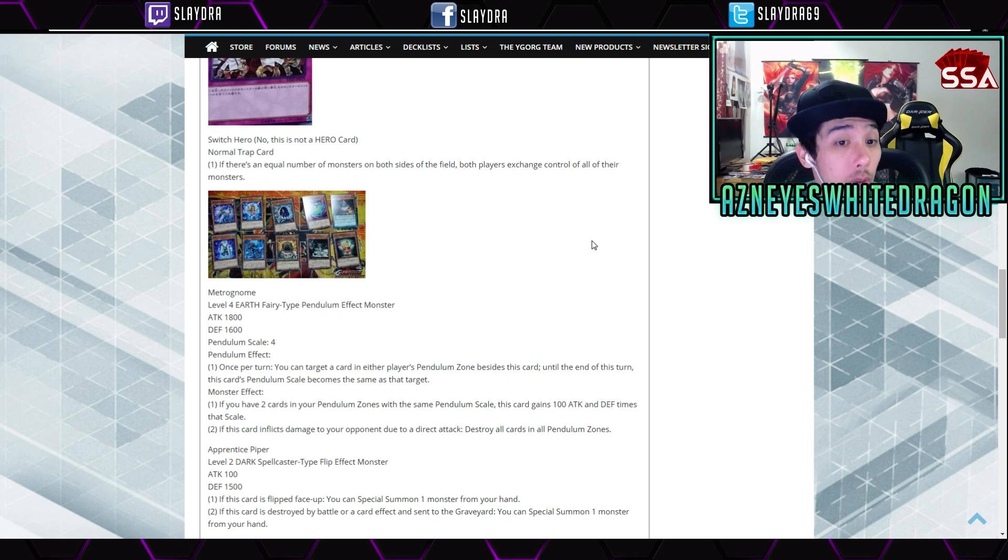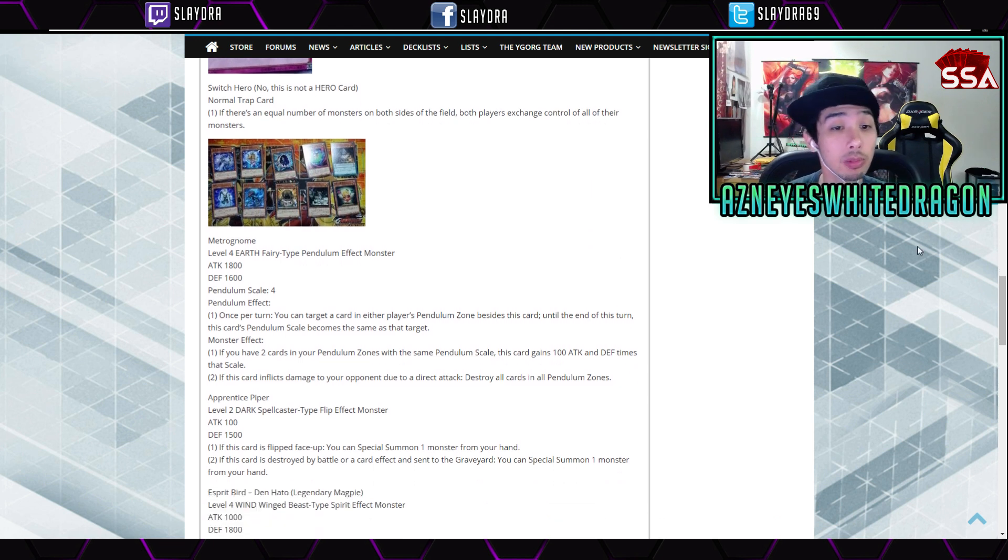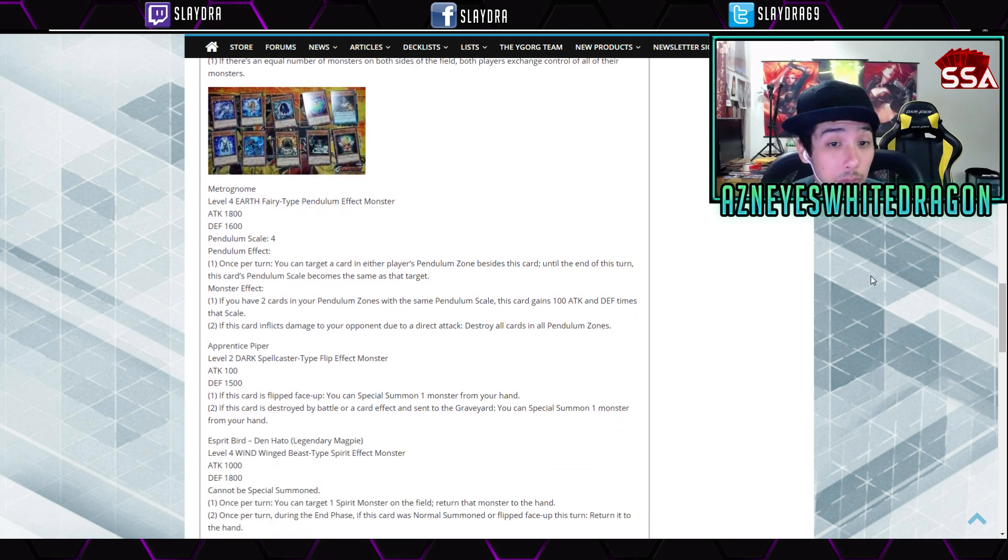Next up we have Metrum Gnome — a new level 4 Fairy-type Pendulum Effect Monster with 1800 attack, 1600 defense, and a Pendulum Scale of 4. Its Pendulum effect lets you target a card in either player's Pendulum Zone besides this card — until end of turn, this card's Pendulum Scale becomes the same as that target. The Monster effect: if you have two cards in your Pendulum Zone with the same Pendulum Scale, this card gains 100 ATK and DEF times that scale. And if this card inflicts damage via a direct attack, destroy all cards in all Pendulum Zones.